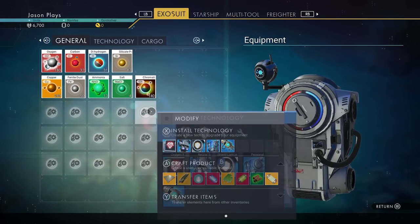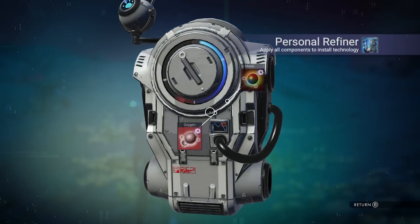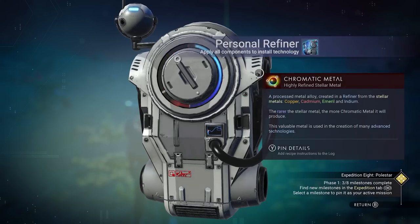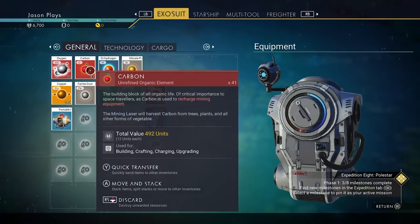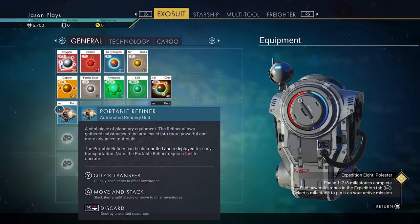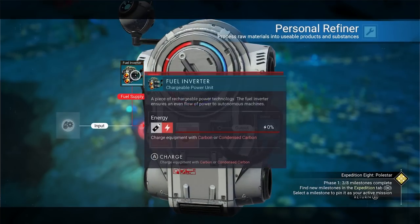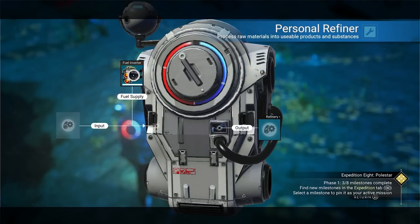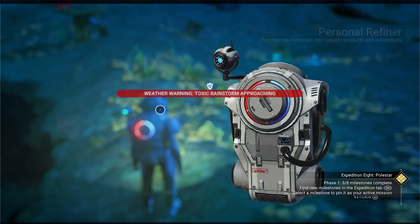To build the personal backpack refiner you need 100 chromatic metal and oxygen. We have our oxygen, so we're good to go. Done! Now we have a backpack refiner. Pick up the portable refiner to reclaim the carbon from it since you no longer need it. Now I can walk around and do other stuff while refining.